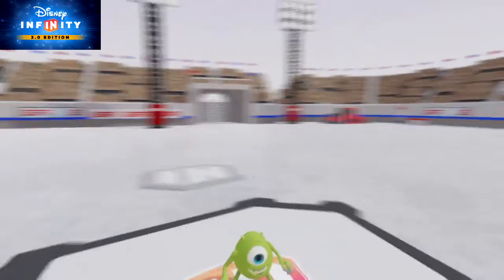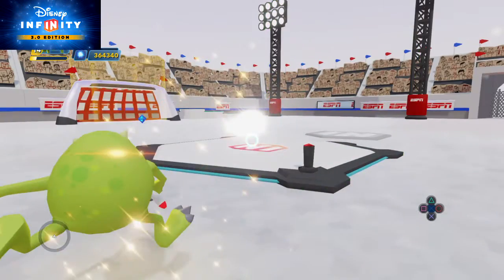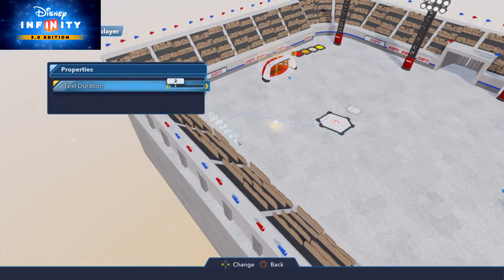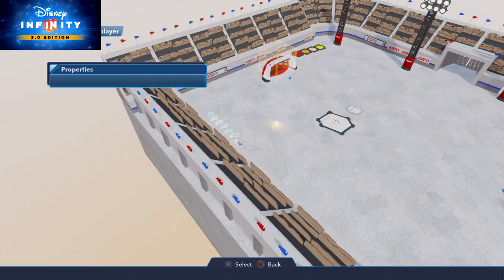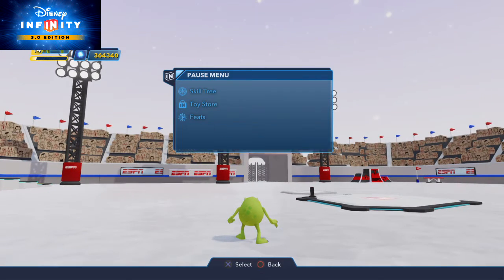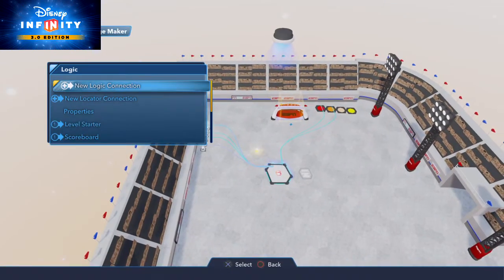Going to the scoreboard toy — new logic connection when player one score is changed — loud cheering. Now we're going to see if this works properly. Let's go over here — start challenge. You're facing the wrong way in the challenge, so we have to fix that problem. I didn't make it banner. Let's come over here, go to properties. Where's the hockey puck? Maybe I didn't connect it to the challenge maker, or to the falling object generator.